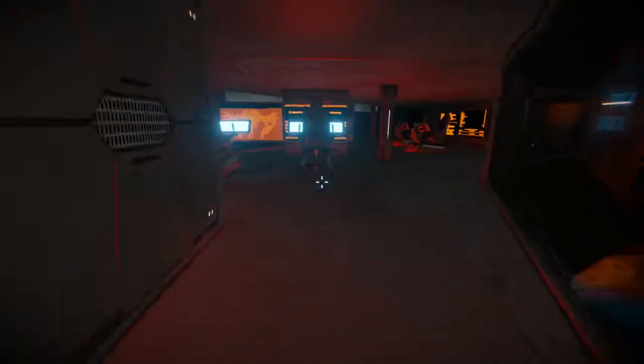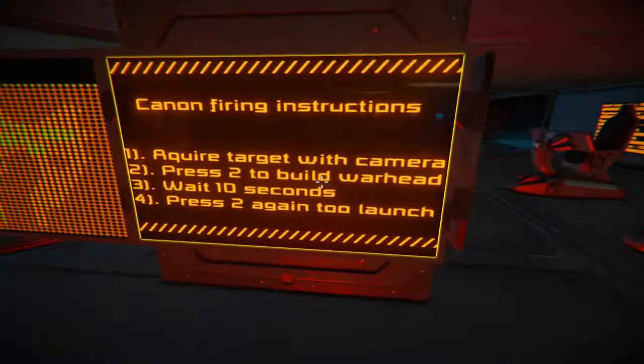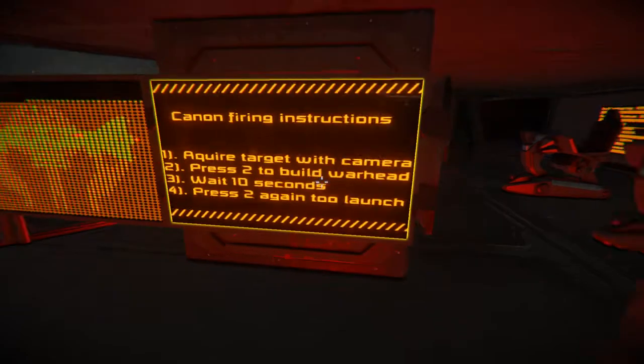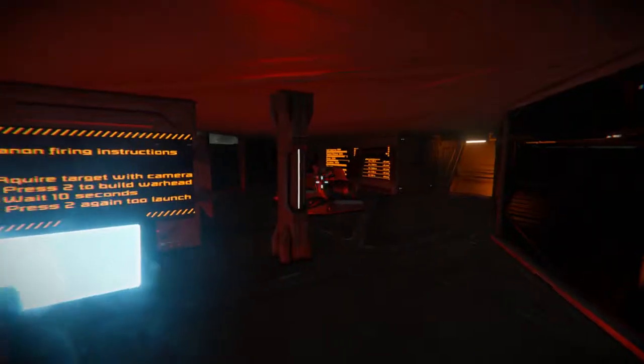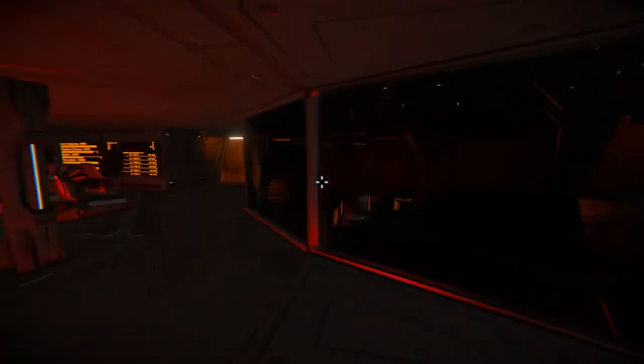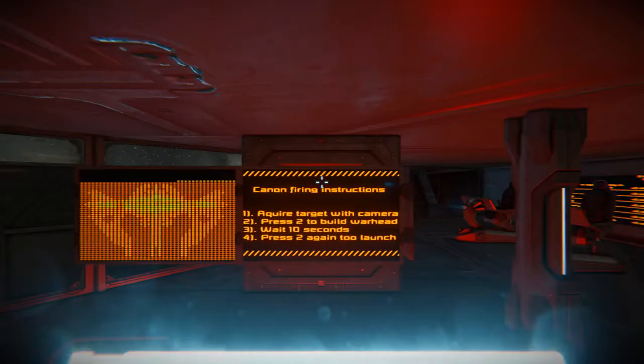Cannon control — okay, this is what I want. Instructions: acquire the target with the camera, press two, et cetera. Ten seconds — you don't want to jam it. Oh my god, I forgot to warn you guys — my station, if you jam it, just good luck. So I'm going to see if I can do this.